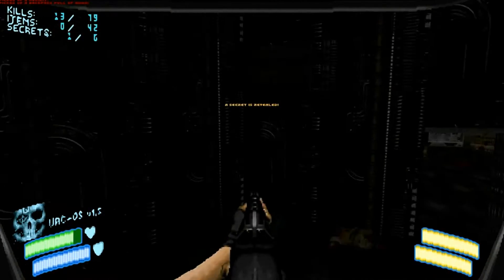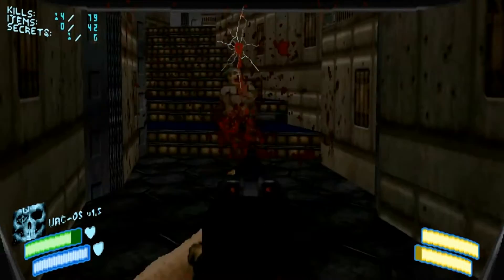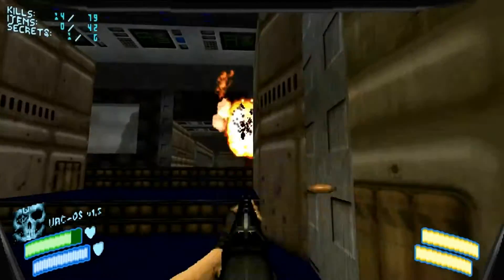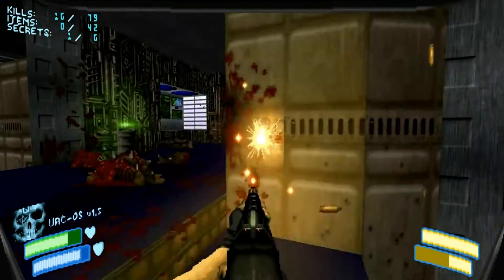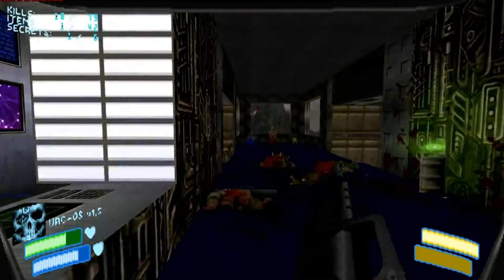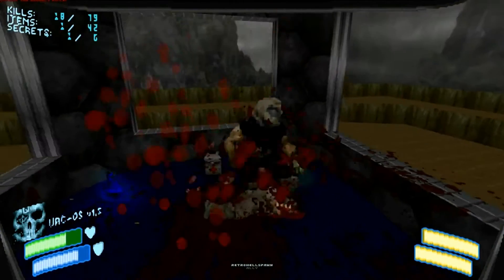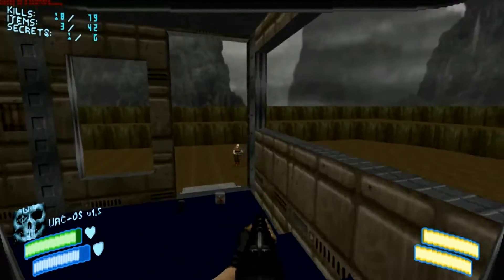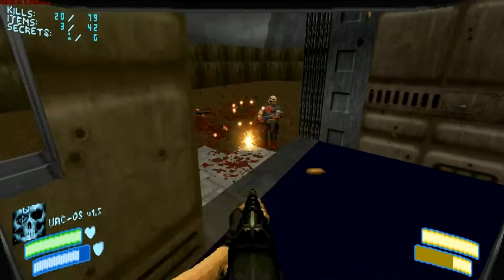Next, let's talk about weapon changes. The pistol has been removed unless you choose to use the mutator that brings it back with an updated skin, and has been replaced with an assault rifle. This is a very good thing because the gun you start off with now isn't completely useless and can actually be used in situations where the shotgun or the minigun wouldn't be. This actually encourages old school tactics that would be used in games like Quake or Duke Nukem 3D.